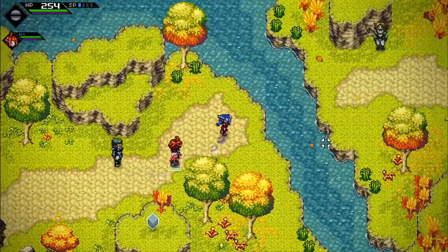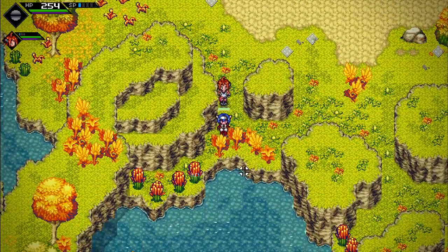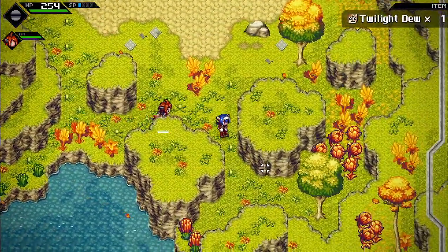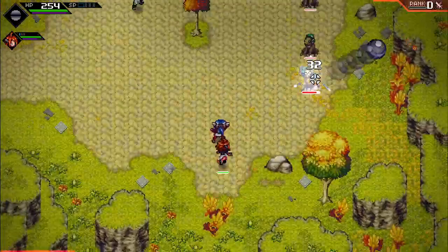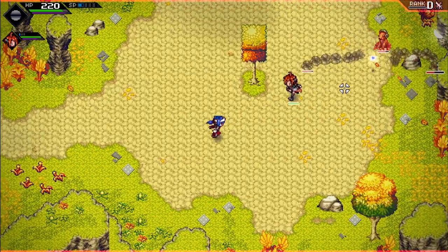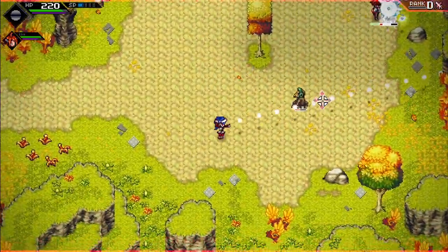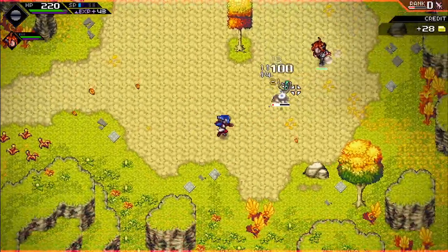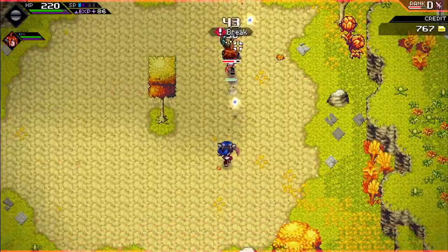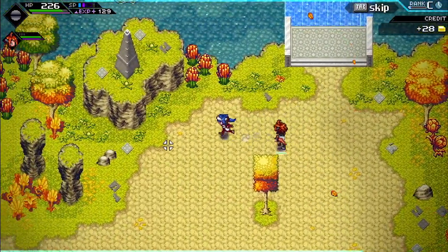Trying to get used to how the environment is typically laid out. Not going to check every single corner of the map — that would be nonsense. Breaking crates and interrupting enemies — there we go. Rank C achieved.